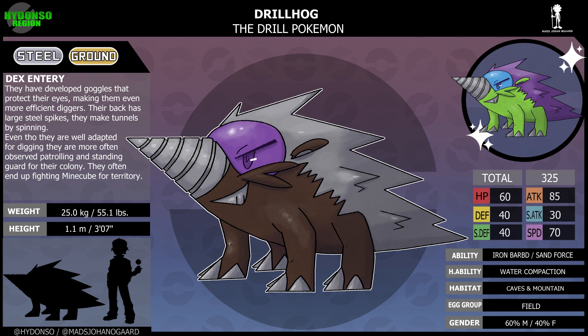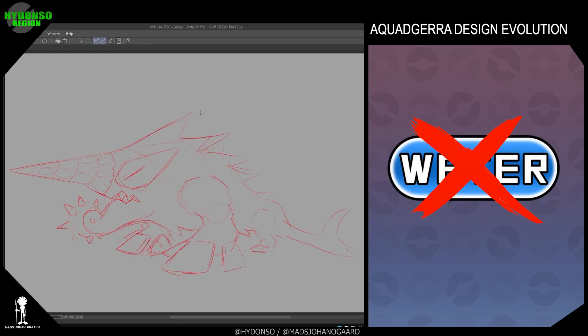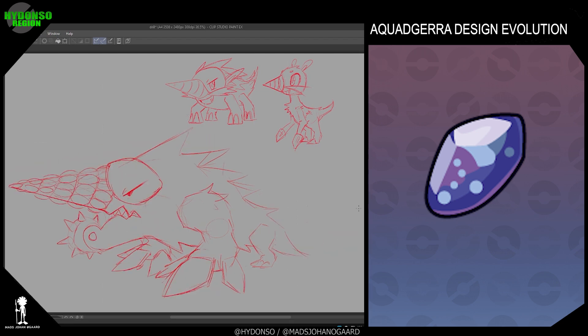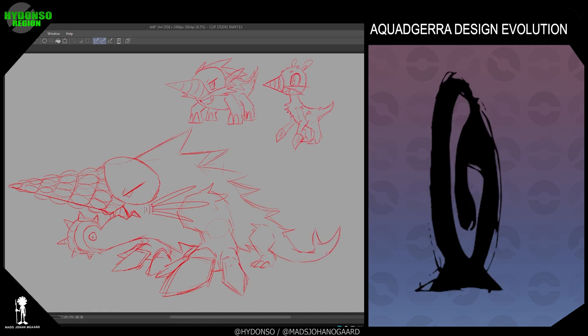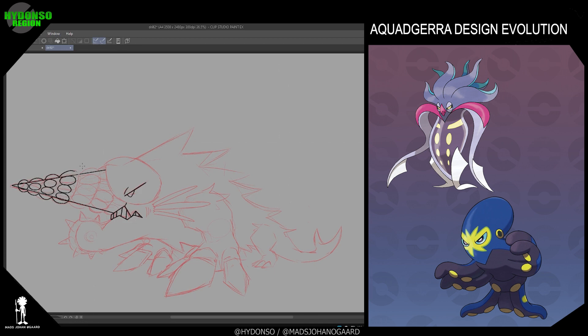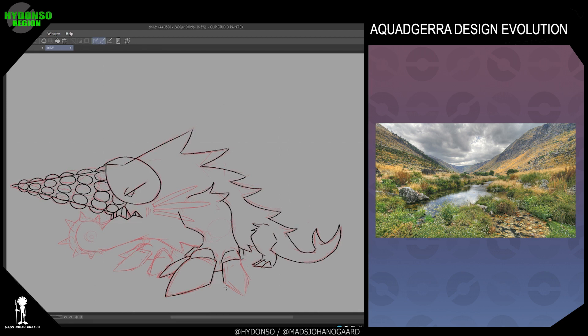In order to evolve Drillhog you need to use a water stone, doing so will make it evolve into Aquajera. Its name comes from Aqua plus quadruped plus badger plus Terra. But despite evolving with a water stone it's not a water type — it has water-like attributes. I wish that Game Freak would do this more with stone evolutions: rather than change typing and design, just add design elements associated with the stone. This could lead to many cool Pokemon designs. Game Freak have already done this with Pokemon that live in water but are not water types, such as Malamar and Grapploct. And for those paying attention, I have hinted at water having an importance to this evolution line through their dex entries and hidden abilities.